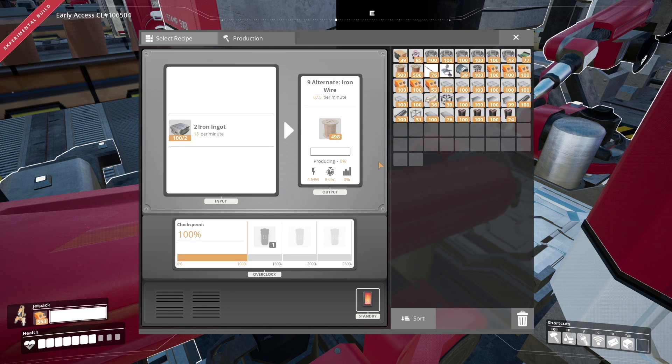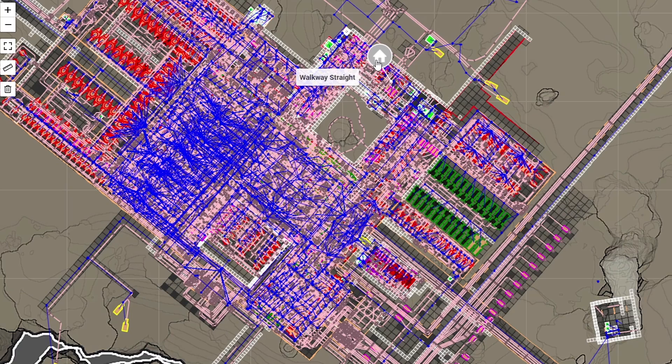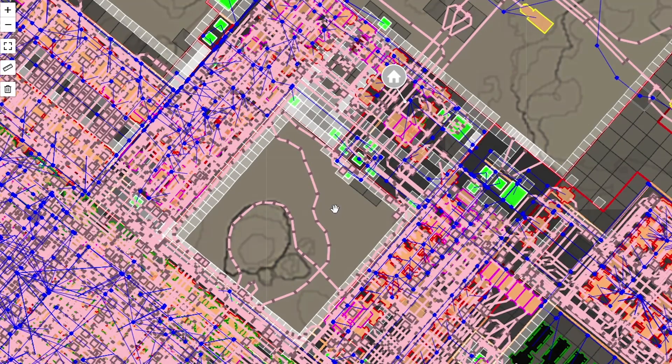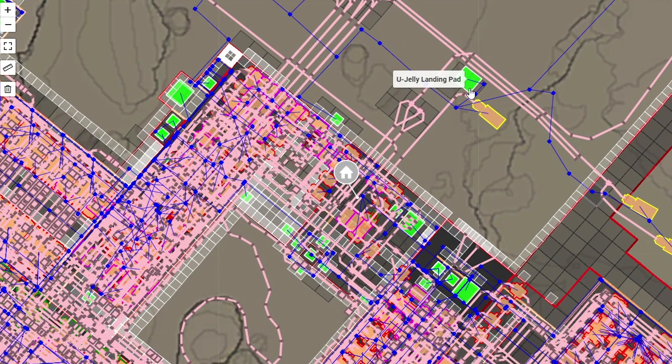Actually, if I put my world save inside of SatisfactoryCalculator.com, we can see how many machines in total there are in the entire world. Let's check it out. Whoa, I have not been on this site in a long, long time, but that's my base — that's like our little hub over here. Oh, it's so cool. I'm assuming the blue lines are like the power lines. There's just so much more detail. So the pink is like belts, and then the blue is supposed to be power lines. Green is — I don't even know.